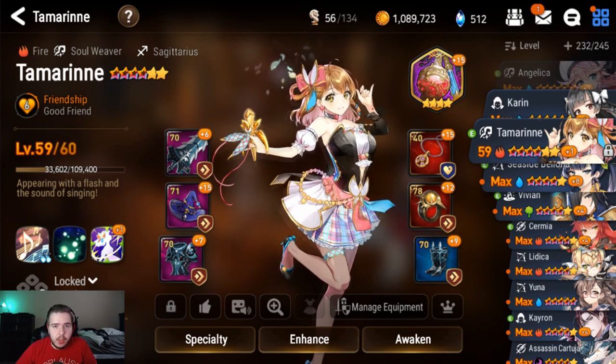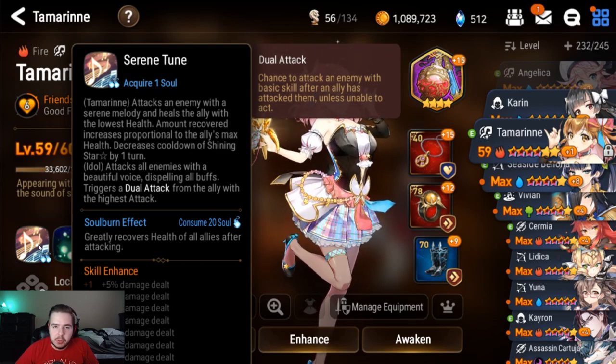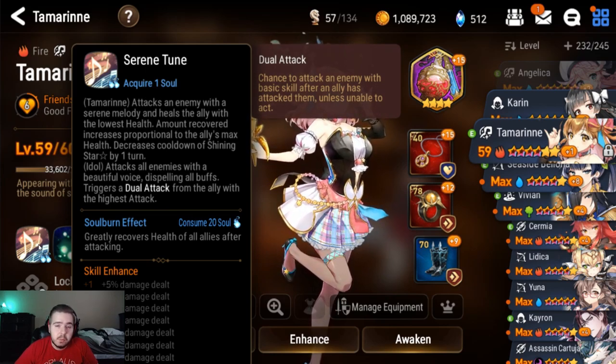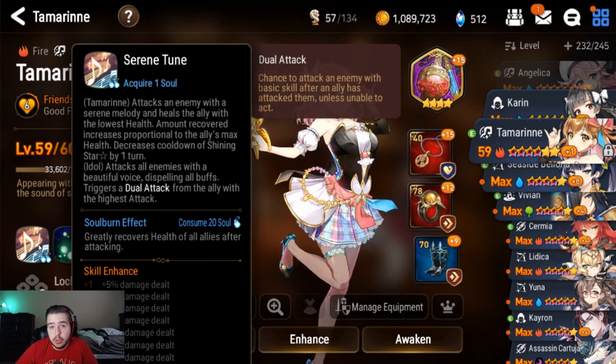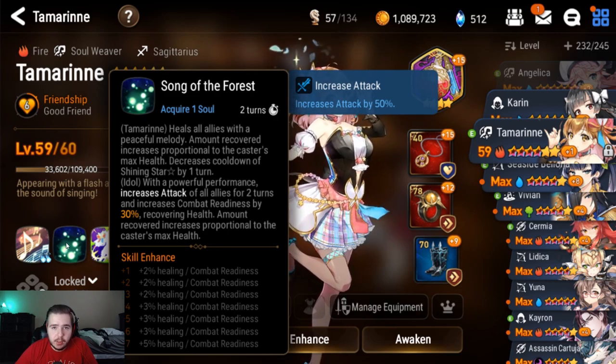Her S3 starts with a really long cooldown, but her abilities help mitigate this. Her S1 attacks an enemy and heals the lowest health ally — it's not a huge heal, but for a character who's just attacking to also heal is useful. The soul burn greatly heals everyone on your team; it's still not a massive heal, but it's pretty good at getting you out of some weird situations. Every time she uses her S1, she decreases the cooldown of her S3 by an extra turn, so instead of just one turn reduction, she actually reduces it by two turns.